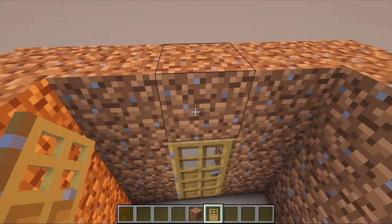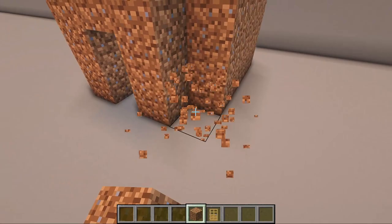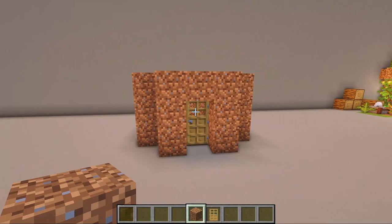Continue by knocking all 4 corners. Extend the roof by one block.